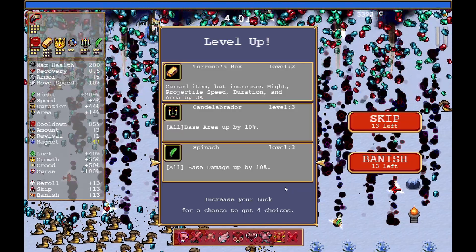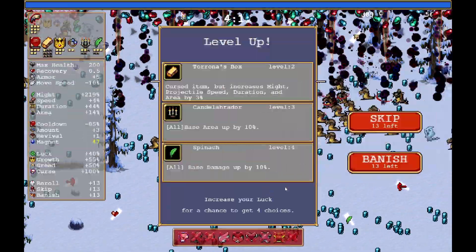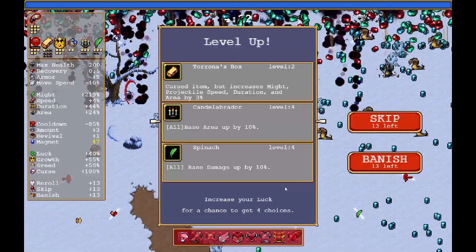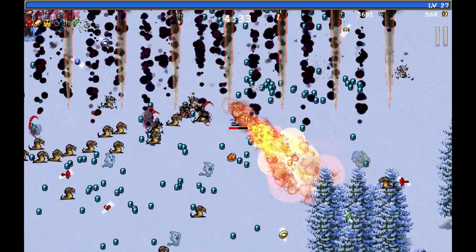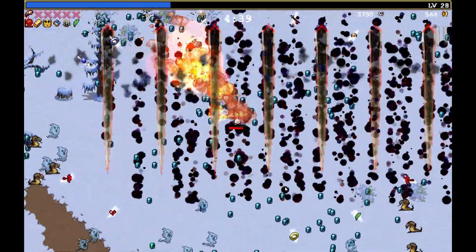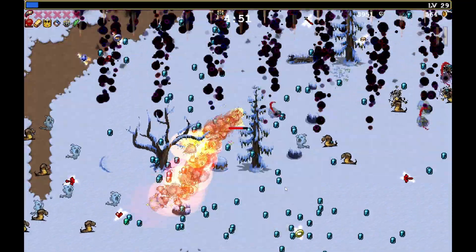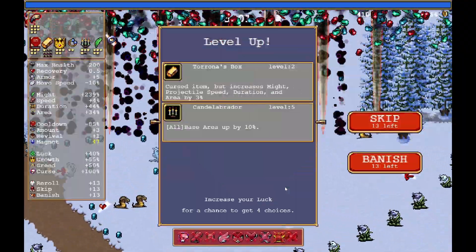We're going to do Torono's box last. He starts with 50 more curse anyway compared to other characters, so that's really not such a big deal. As soon as we get the evolution done and dusted we will start waiting for a nice juicy XP for our wicked season, so hopefully that all goes well. But otherwise everything seems to be doing well - I can't even hear or see enemies dying.